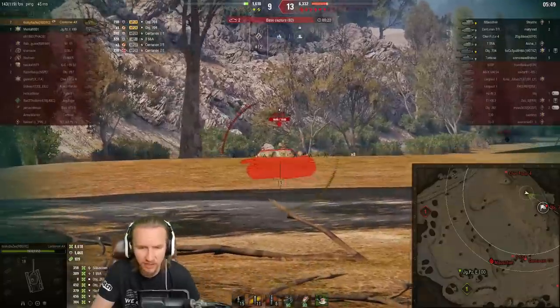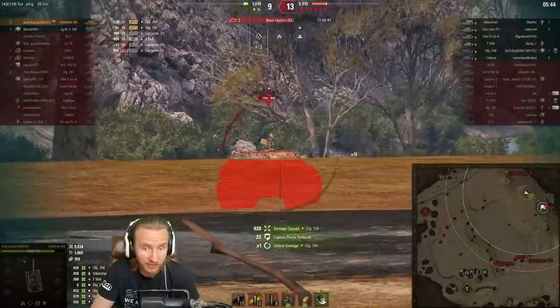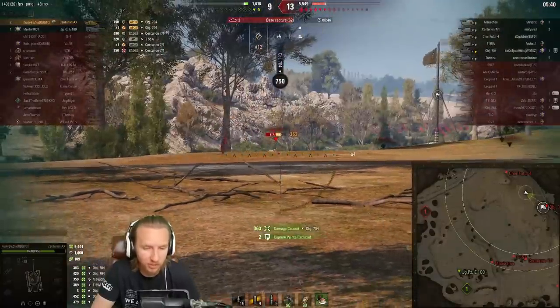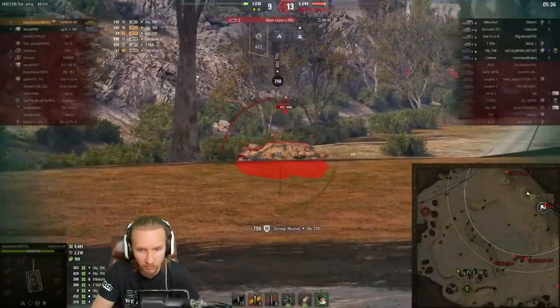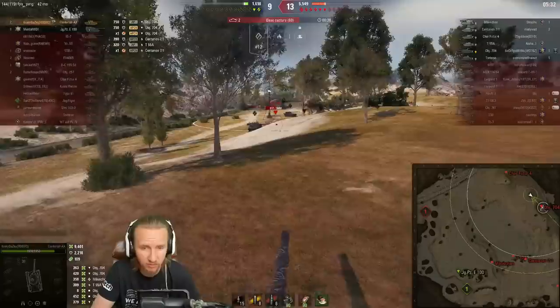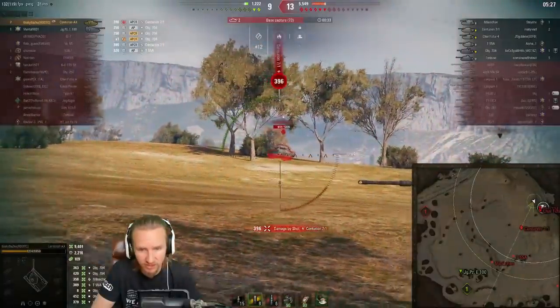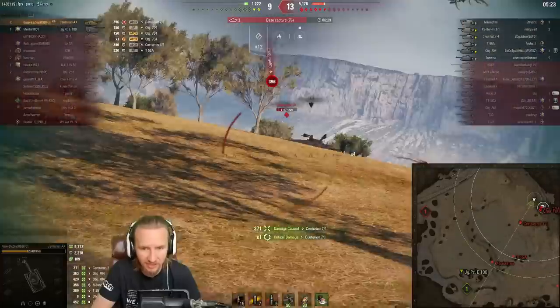Amazing that even with the gun handling buff and Cracky using Vents and Bond Vertical Stabilizers, some of these shells are still going wayward. Showing immense control over the ridgeline, they bounce a standard round from the Object 704 off the forehead of this vehicle. That was a bit of a misplay — should have aimed slightly more to the right against the Object 704. And with 35 seconds left, and a Centurion 7/1 coming back to put another round into Cracky, this is a tense situation.